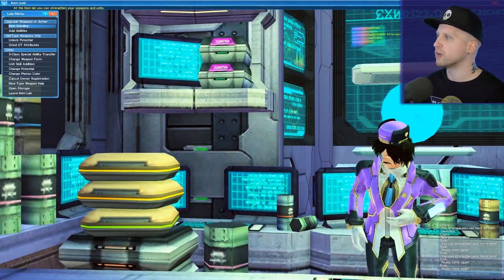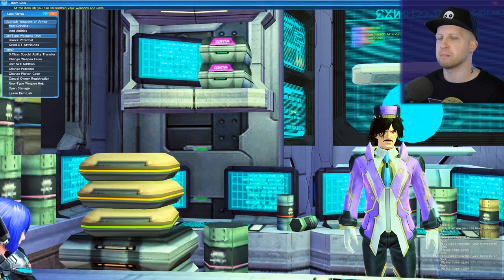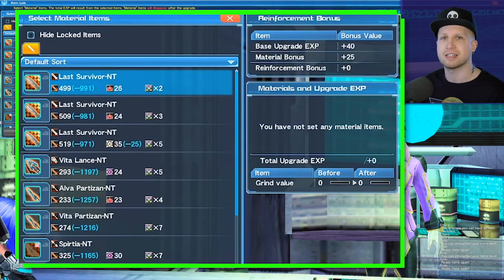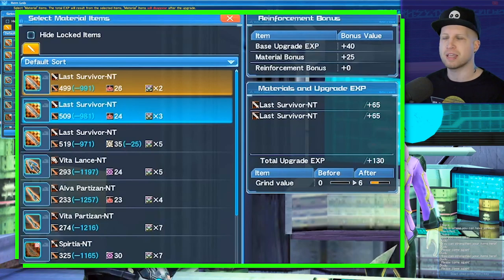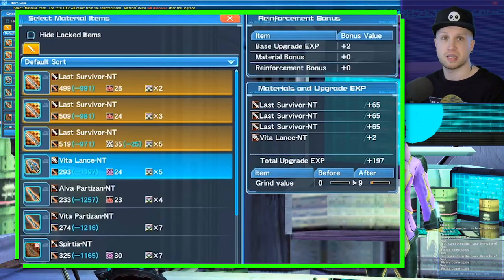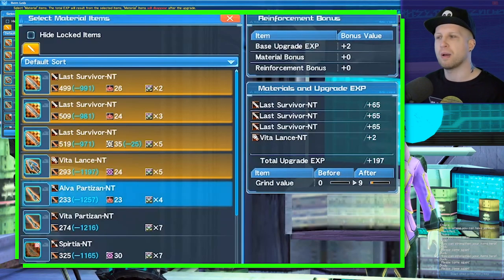Let's get into the bulk of it — item grinding itself. This is not as complex as the game pretends, but it can be confusing if you don't know what's what. Taking these Zaxes as the weapon we intend to upgrade, we can start pouring items into the Zaxes to make it more and more powerful. The amount of XP you get to level up the item depends on the rarity of the weapons being consumed — because all these items will be deleted — as well as the weapon type itself.